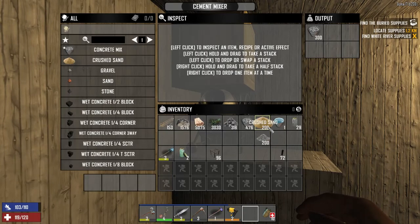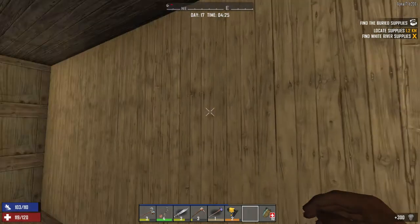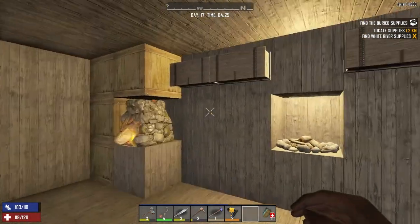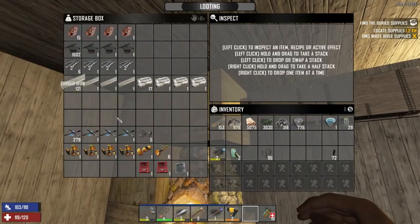I decided to come down here and get a little bit so we could make some more. I think I've got a couple hundred of concrete mix to mix up. I was digging and digging and we need to prepare a little pick there.